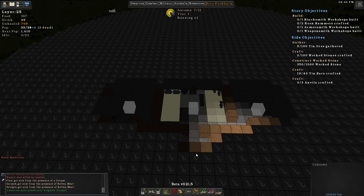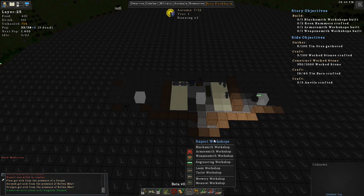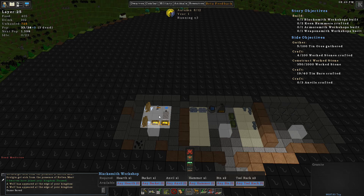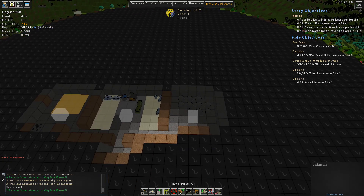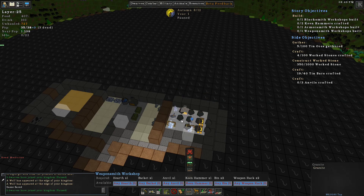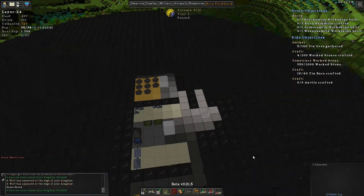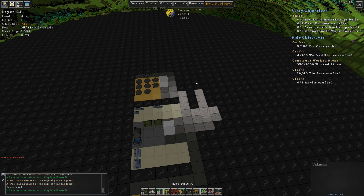We need some more workshops - a blacksmith workshop for keen hammers, an armorsmith, and a weaponsmith. Okay so that's a lot. Where is the blacksmith? All three of these here, so I've got to build another room. This is different but it'll work. Let me do it like this - there's that blacksmith, and then we'll put the weaponsmith here. These are all different sizes, so we'll put the weaponsmith here and the armorsmith across. Can we do that or is it going to run into this? No, we should be good.